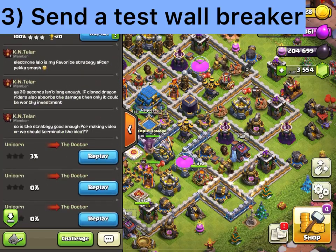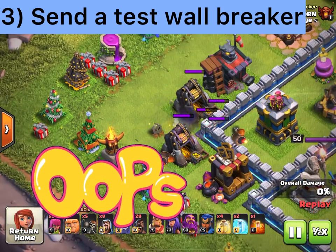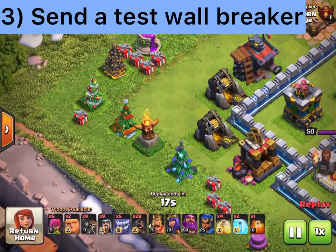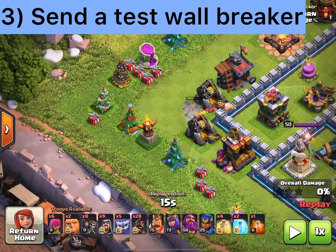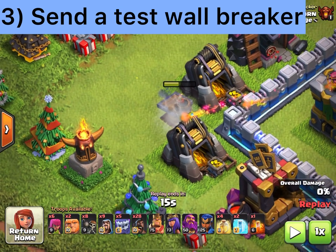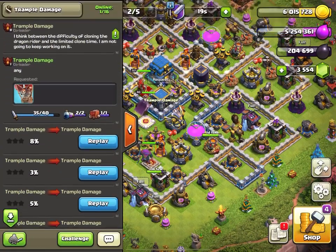Tip number three: always, always, always send a test wall breaker. You've seen clan mates dump a bunch of wall breakers and have some hit spring traps, some get hit by buildings, leaving no penetration into a compartment. Sending one wall breaker first checks for spring traps, giant bombs, and can also help against an initial mortar or wizard tower blast. Here, one wall breaker triggers the spring trap, and the three behind it successfully destroy the wall and give access into the base.